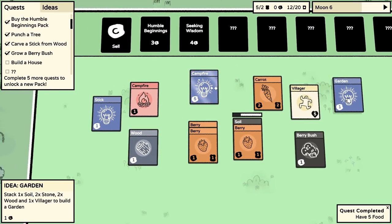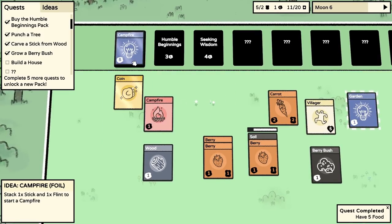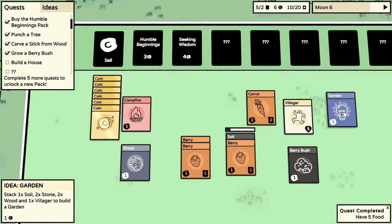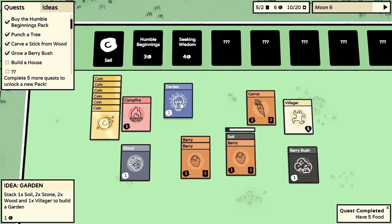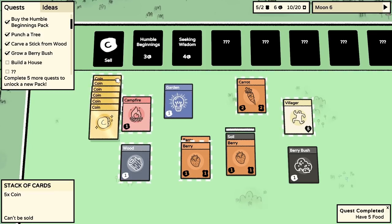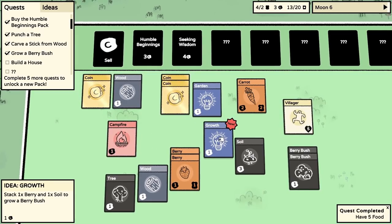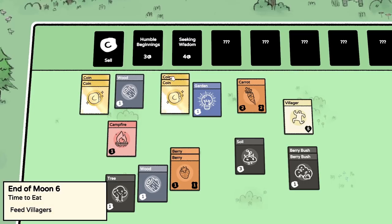Looking at the idea cards: stack one wood and one villager to create a stick - we know that. Campfire is stick and flint. Garden: one soil, two stone, two wood, and one villager. You can eat the carrot - the villager can have a different diet! Let's try and work toward building a garden. Humble Beginnings gives us wood, a tree, and a growth card showing 'one berry and one soil to grow a berry bush' - we worked that out ourselves.